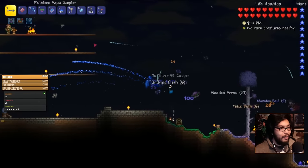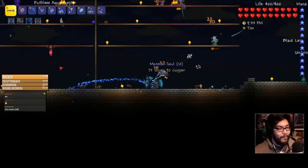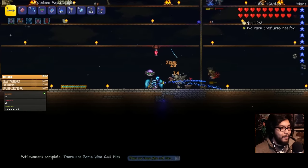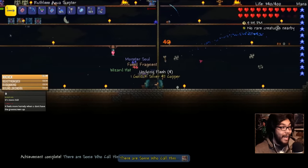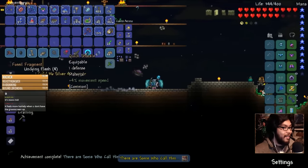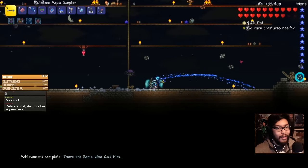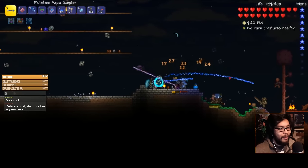Looks like we're picking up a lot of undying flesh. Was that Tim? Tim! We need the wizard hat — we got a black lens! That's awesome. It feels more homely.